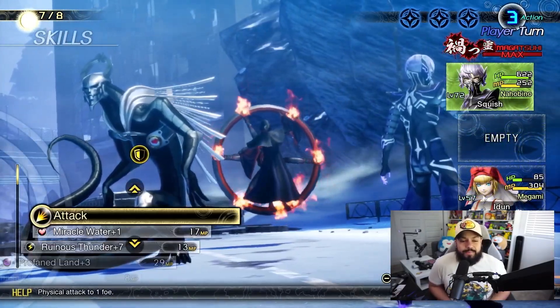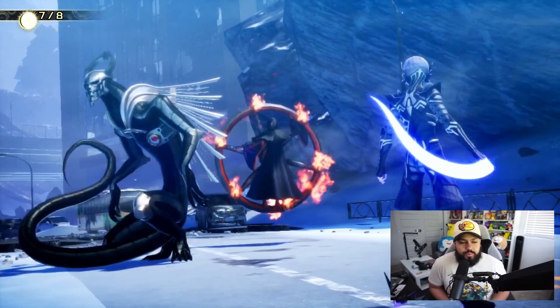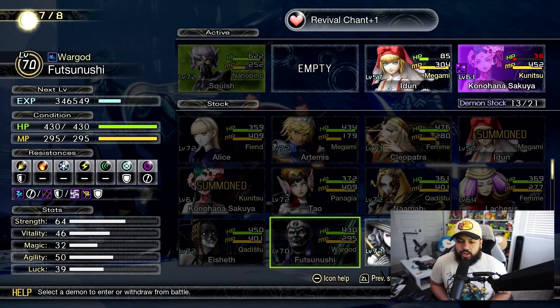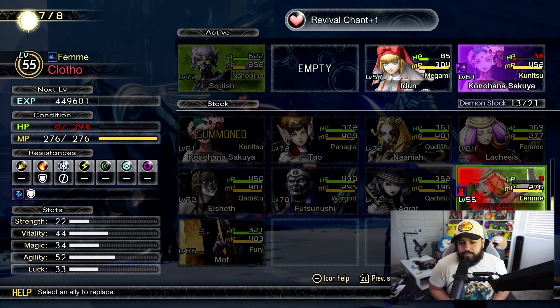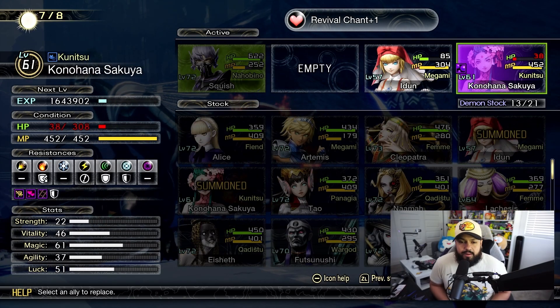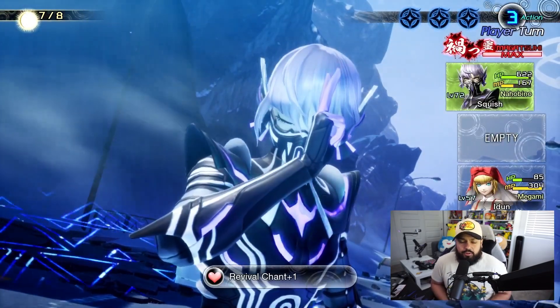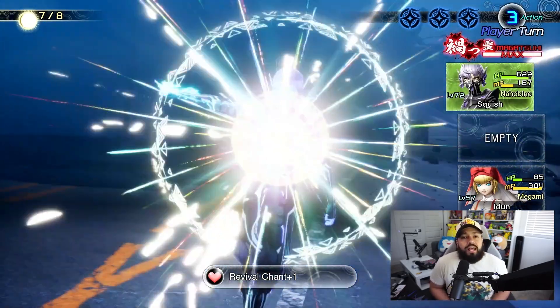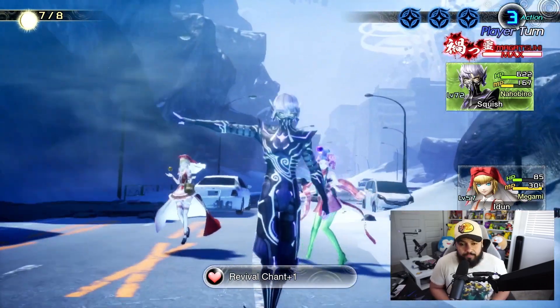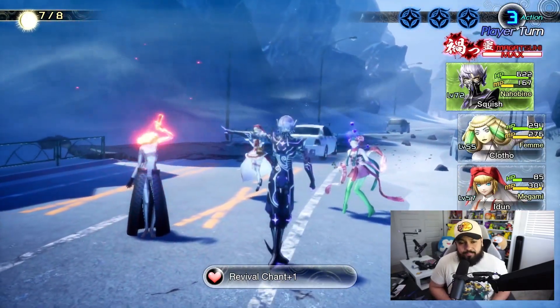I just have to let one of my demons die. I'm going to show you what Revival Chant looks like. We're going to go ahead and choose one of our demons here that died — we're going to choose Clotho — and then put them back in their position and use Revival Chant. This is what Revival Chant looks like. Really cool, useful move if you want to have your Nahobino be the revival healing person on your team.